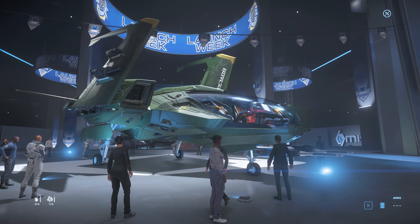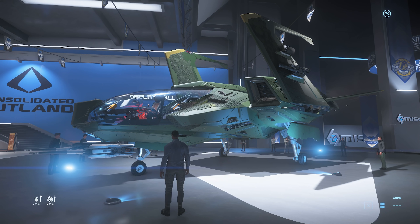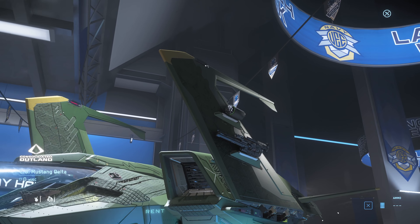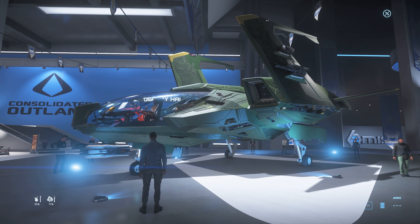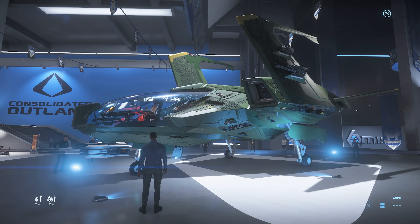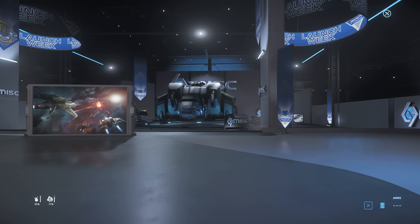We've also got the Mustang Delta here. I actually quite like it on paper as a combat ship because it's got those rocket pods - it's supposed to have some firepower. You can see them up there. But there are just so many better choices for military ships in my opinion, and I can't see a reason to go the Mustang Delta route personally, but maybe I'll have one eventually.